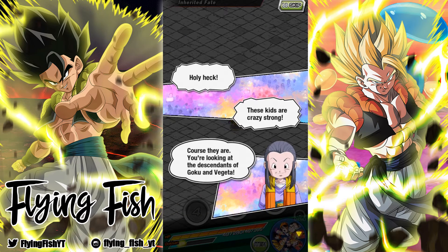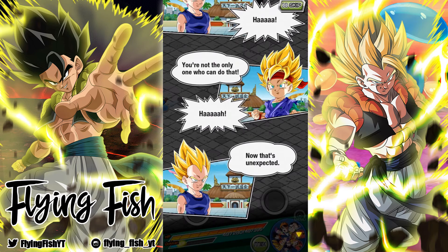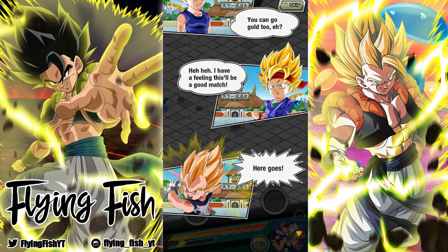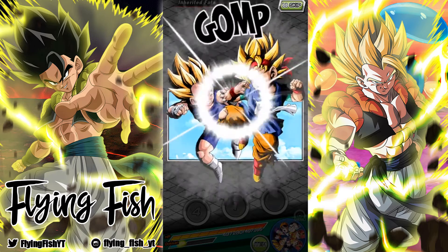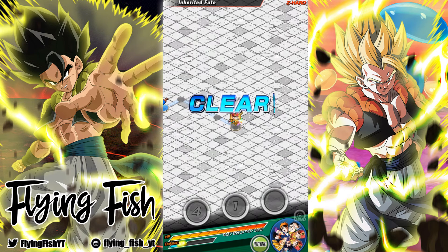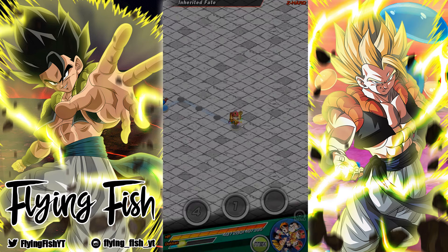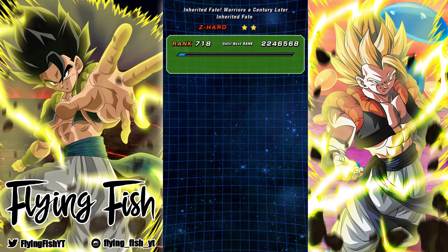Holy heck, those kids are strong. Oh, are we going to see Goku here? Those are really good arts for them. There's the LR art. For some reason the story event render is higher quality than the actual card art. Oh no, we don't get to see Goku and him saying bye guys and all that. That's disappointing. Well, we did it.